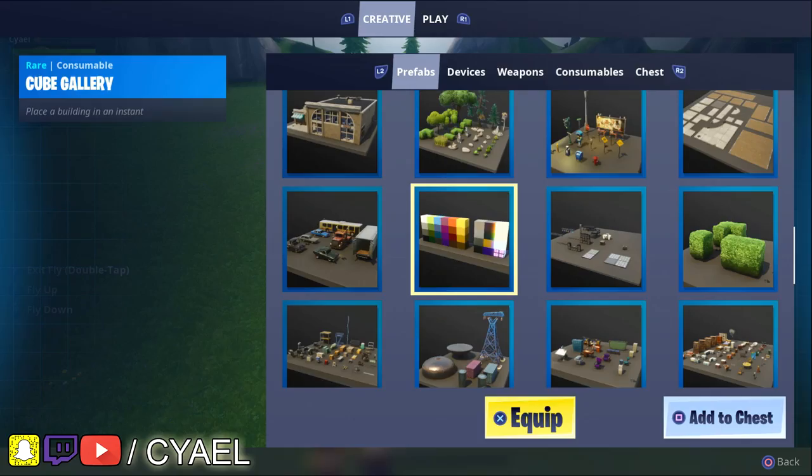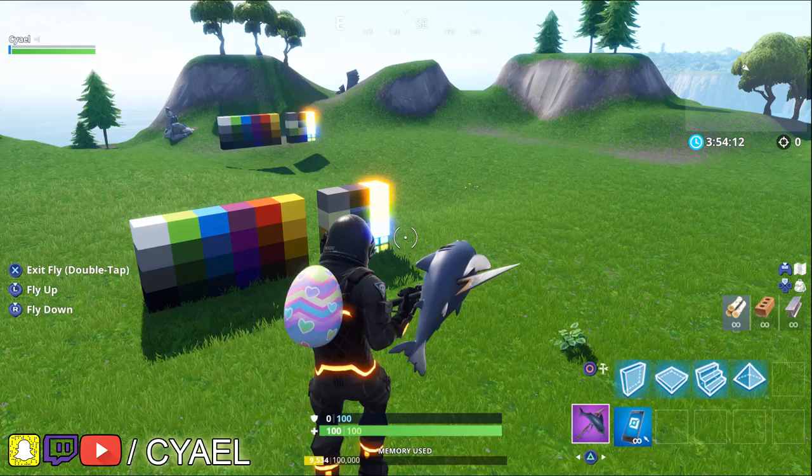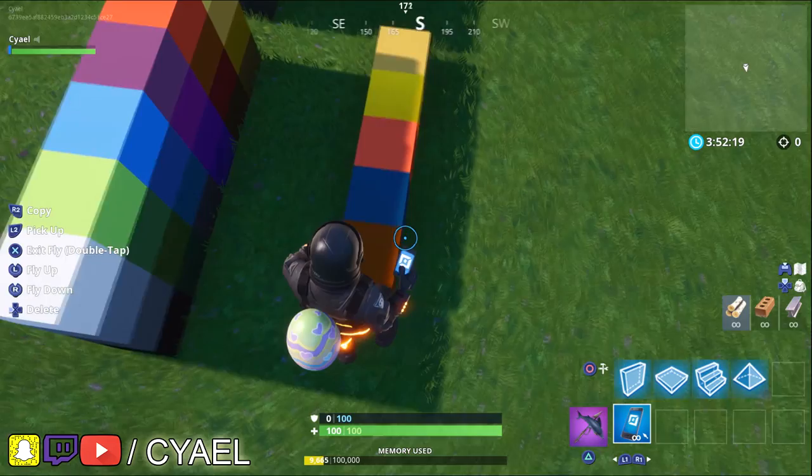If you access your inventory or your backpack, you'll be able to find colored blocks, or what the game calls its cube gallery. You can throw it like a port-a-fort, and it will deploy into blocks that you need.